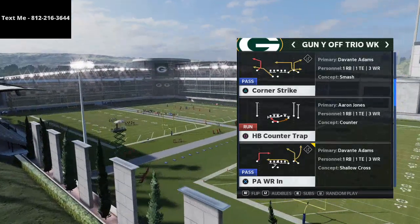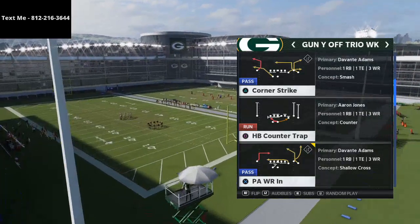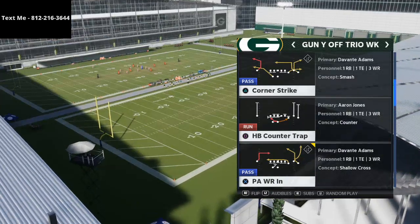In today's video, I'm going to be showing you a mini scheme out of the Carolina Panthers playbook that you can utilize very effectively to run the ball and pass the ball well from the shotgun formation.